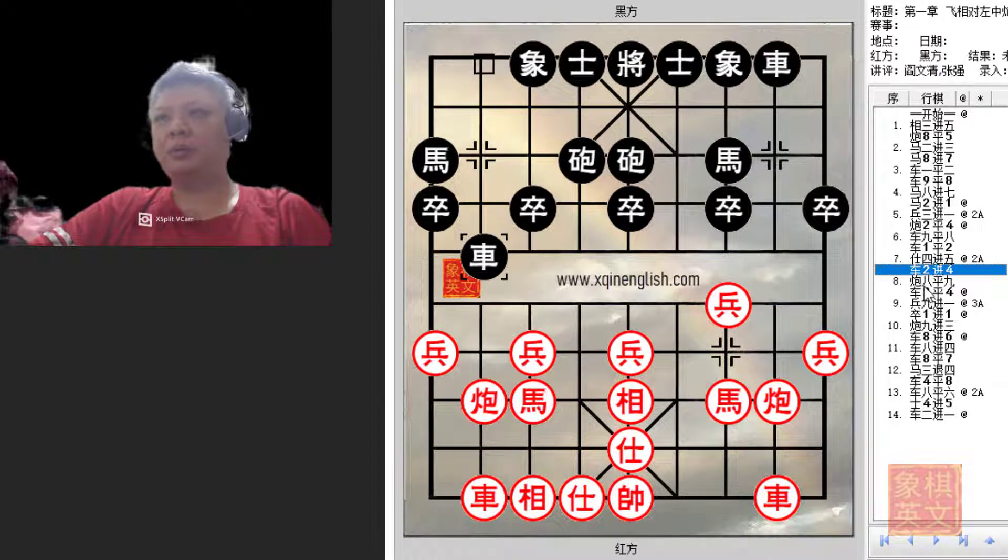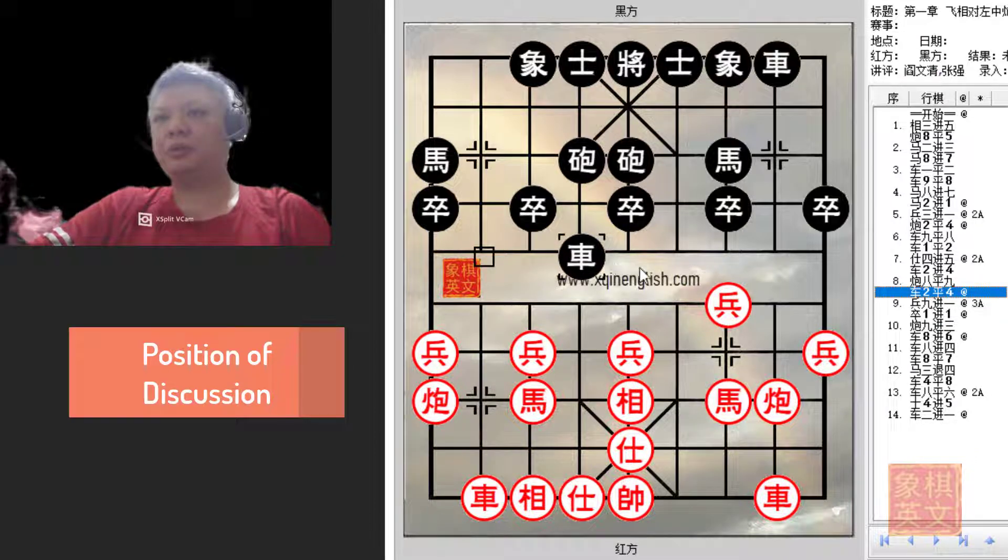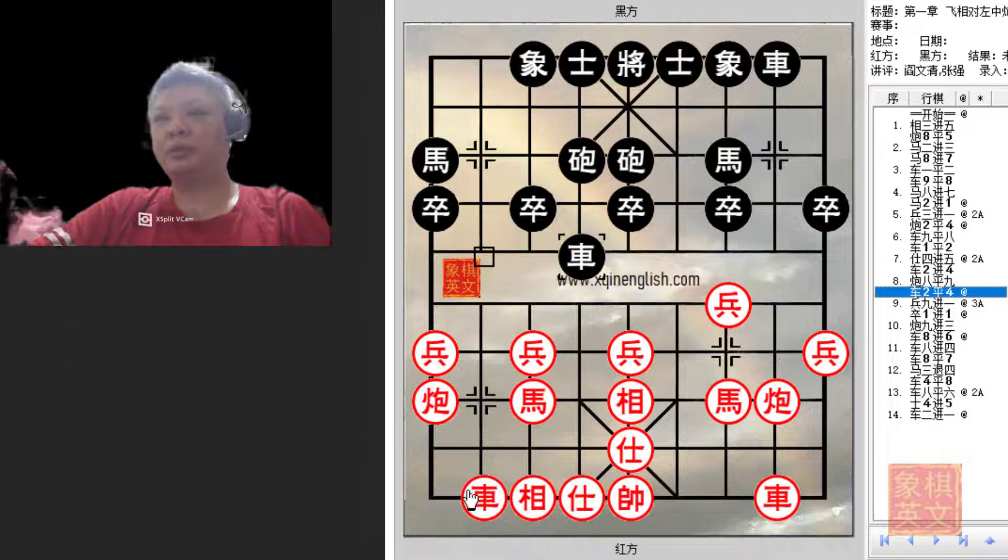Black could take a slow and steady approach with r2+4 to patrol the riverbank, offering a trade of chariots. Black would refuse to trade chariots because he wants to keep his options alive. With r2=4, he will command this very important file. This is the most utilized variation in most games, so this would also be the position of discussion.